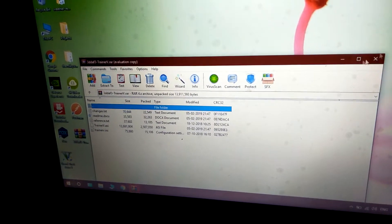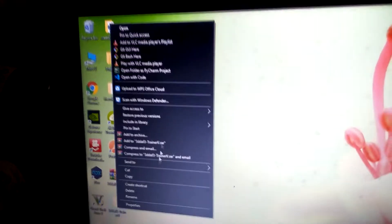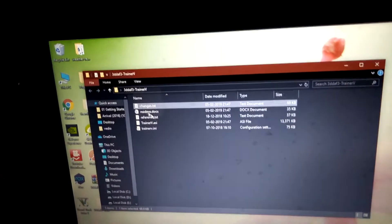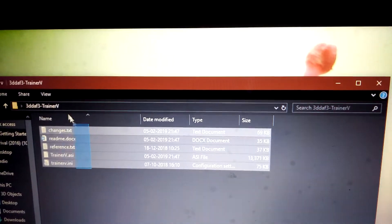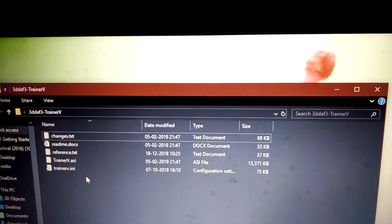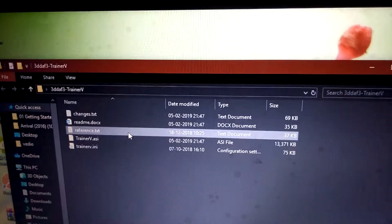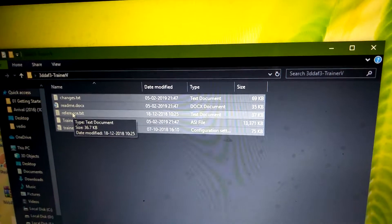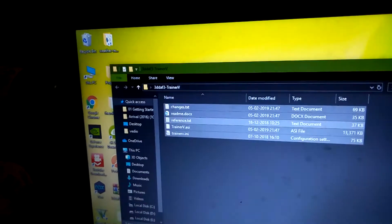Open the zip file, then right-click and copy all these files. Then paste them into the folder where you have installed GTA 5.